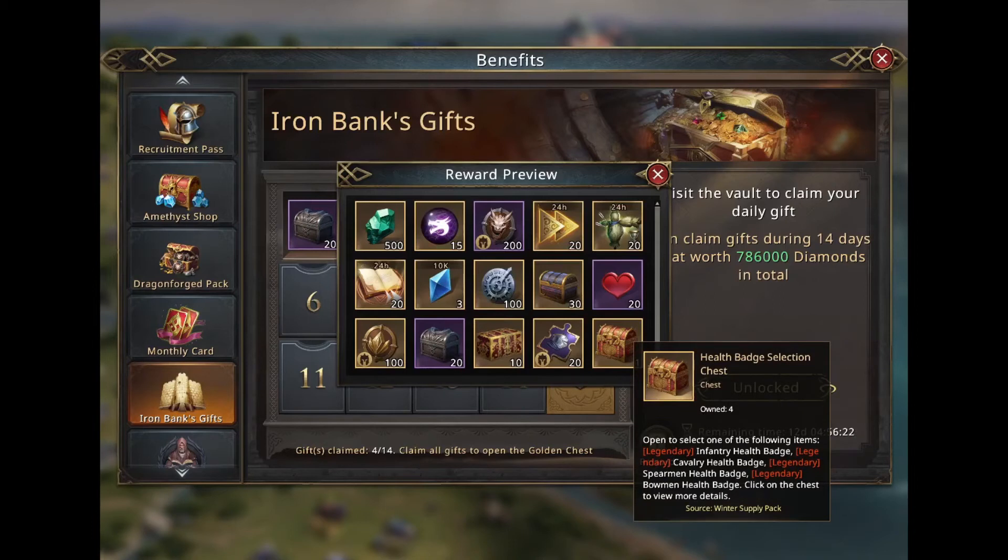I think only the health badge selection chest alone would be worth my 200 black diamonds, because our small spender build is based on two troop types and our frontlines must have boosted health in order to survive longer in battle even when countered. So this event can be very helpful for our build.